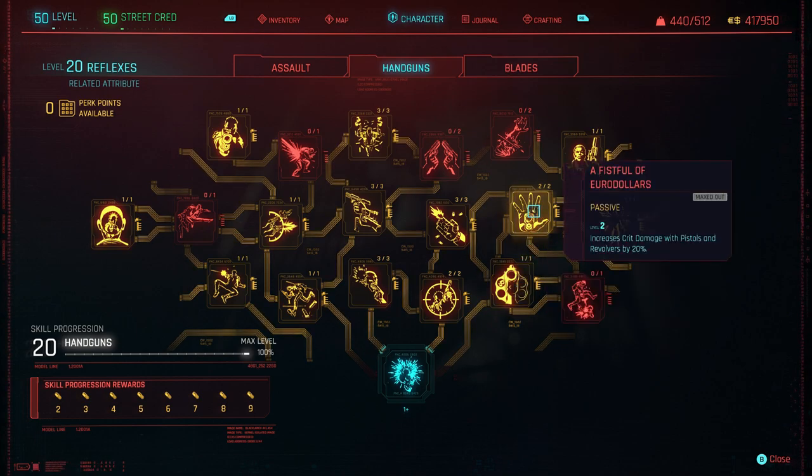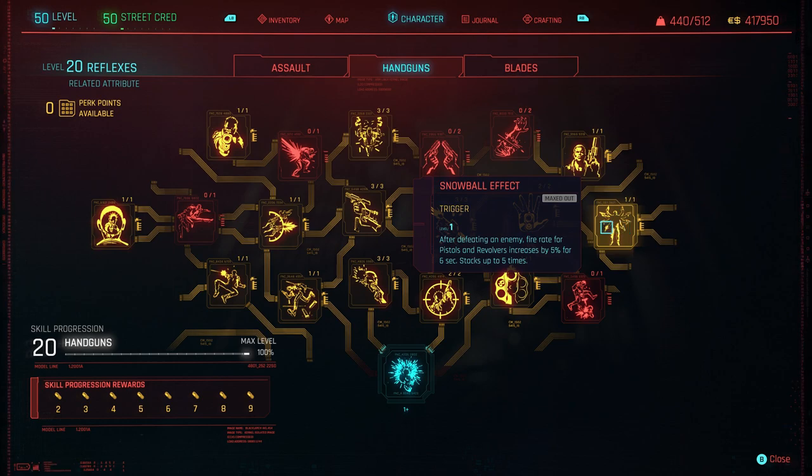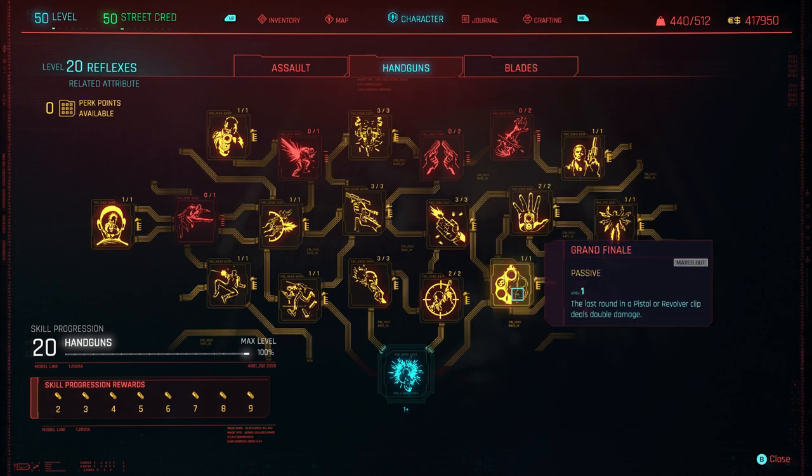A Fistful of Eurodollars — increases crit damage with pistols and revolvers by 20%. Over here, increases crit chance for pistols and revolvers by 10%. And over here, after defeating an enemy, fire rate for pistols and revolvers increases by 5% for 6 seconds, stacking up to 5 times. That one I put on because I had the extra perks — you wouldn't 100% need it. The reason you'll want Grand Finale is because the Comrade's Hammer only holds one bullet, so it's pretty much double damage with every shot.